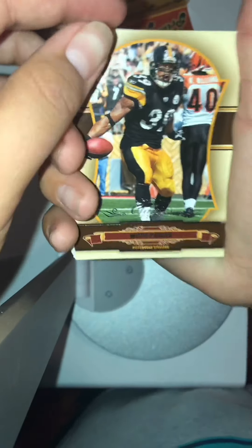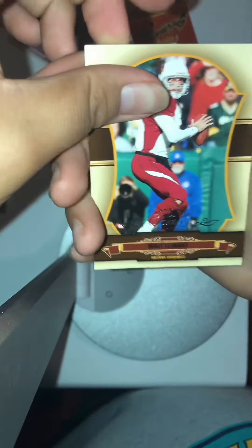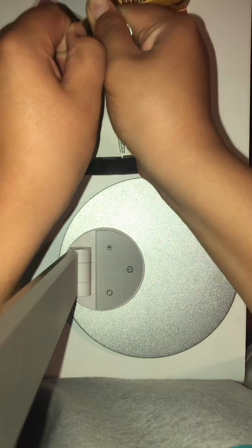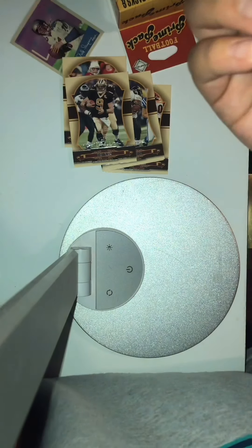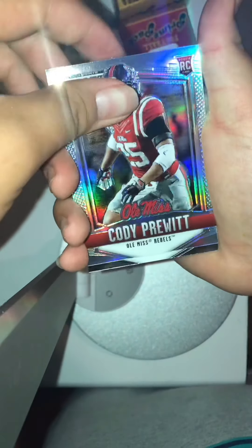Hopefully not just a filler... Willie Parker, Brett Favre — yep, I hate these things. Brown, Leftwich, Matt Leinart, Drew Brees — alright. Hopefully there's something good. Brandon LaFell, Brandon LaFell... oh nice, Cody Prynne's rookie card in his Ole Miss jersey!